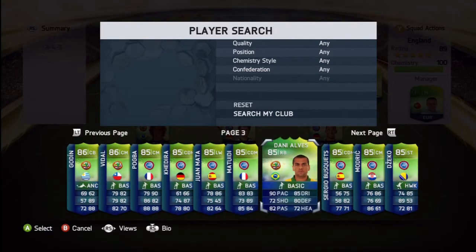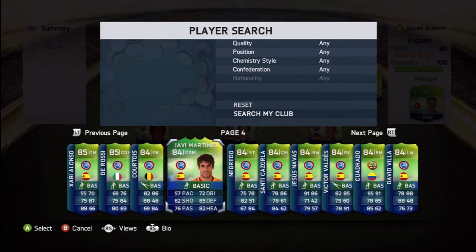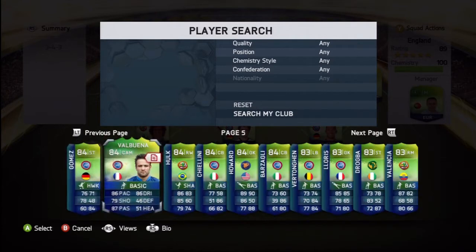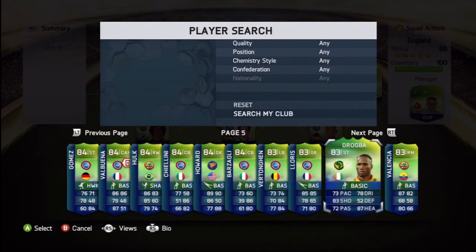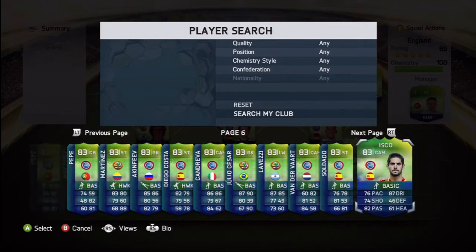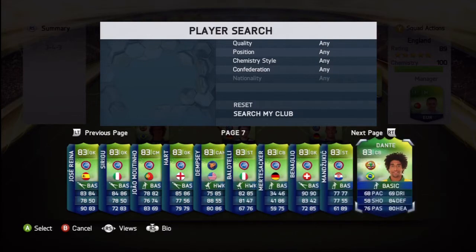As you can tell, this team is more for skills and fun than full-on sweat. If you guys want to see me make a skill montage or skill tutorial, just leave a like or comment saying yes. I'm also going to try and open some more packs when I get more coins so I can get Hazard, Robben, and all the other players like that.